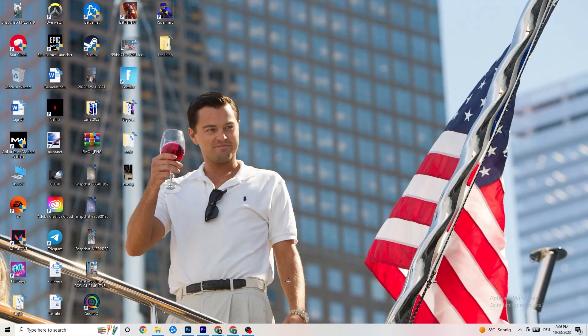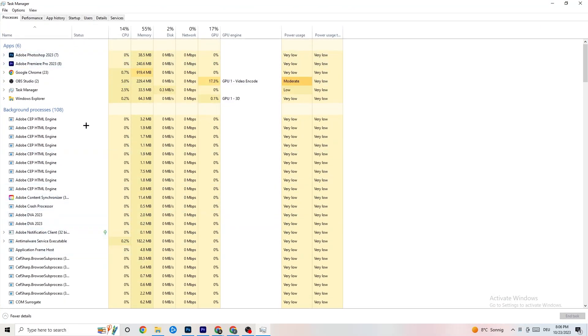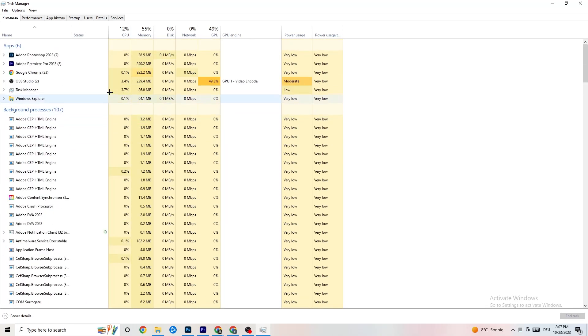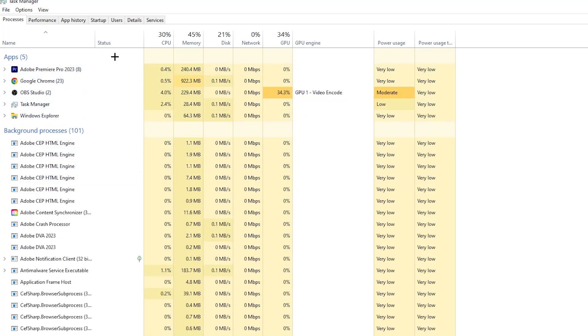The next step is to go to your taskbar, right-click it, and hit 'Task Manager.' You'll see every single program currently running. Go to the 'Processes' tab in the top left corner — you'll see CPU usage, memory usage, GPU, and network. End every single task that is using too much GPU or CPU. You'll see them highlighted in yellow or red. Right-click and select 'End Task' — for example, if Photoshop is running, end it.